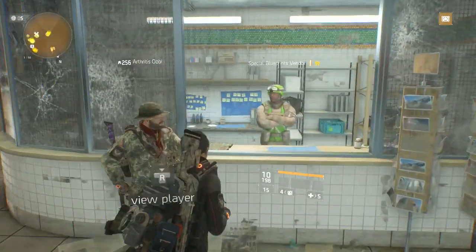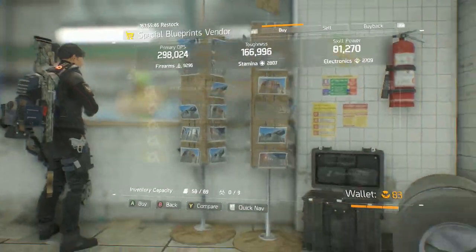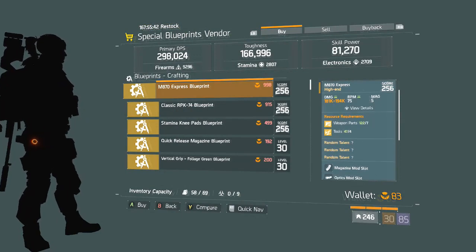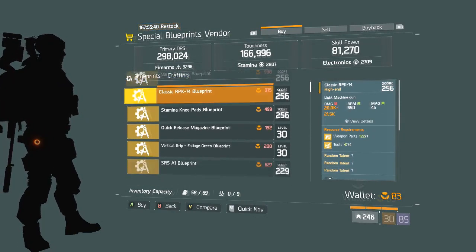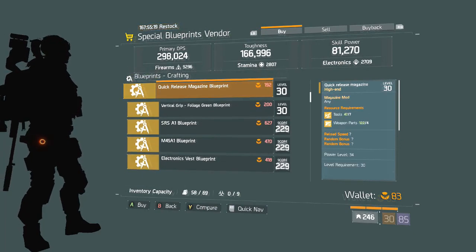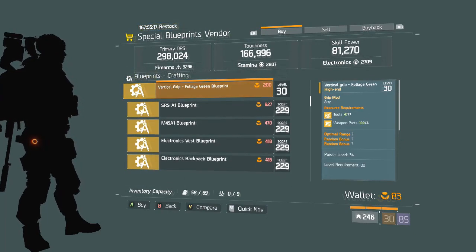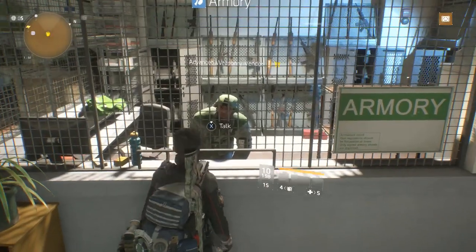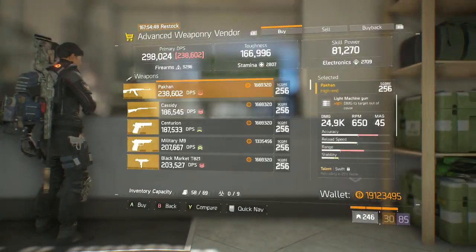Moving on to the blueprints vendor — we have an M870 Express Blueprint, which is pretty cool, though we've seen it before. We have an RPK-74 Blueprint; a lot of people are liking the RPK lately, it's a very good weapon so I might actually pick one up. We have Stamina Knee Pads, which would be really good if you still need Accomplished Knee Pads with stamina. A Quick Release Magazine — I would stay away from. A Vertical Grip — I would stay away from because it's optimal range.